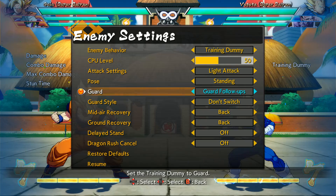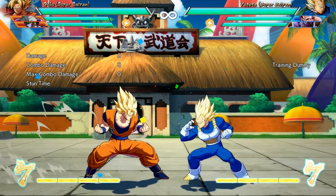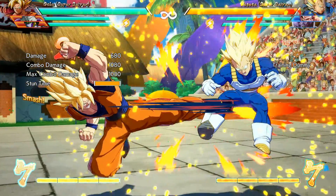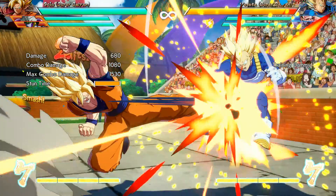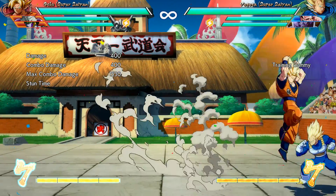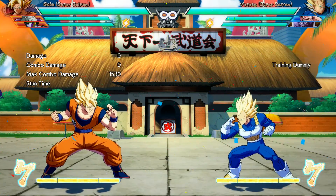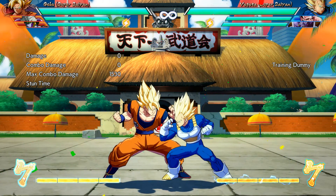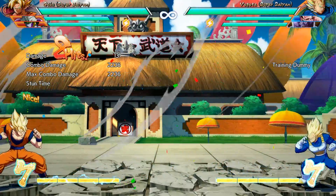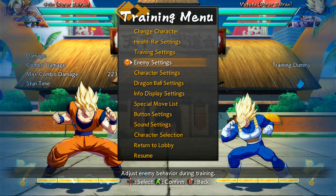What you want to do is test: if you land a hit and go for the combo, will that combo actually work? This one's super easy. Don't set it to 'guard all' — set it to 'guard follow-ups.' The difference is that on 'guard all' they'll block everything you do, high or low. But 'guard follow-ups' will only guard things that aren't true. So you'll see the first hit lands but the second doesn't, because the enemy has enough time to recover. That way you can confirm: light-light-light is a true combo, and light-medium-heavy-Kamehameha is also a true combo.